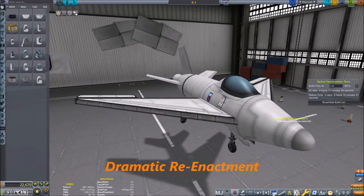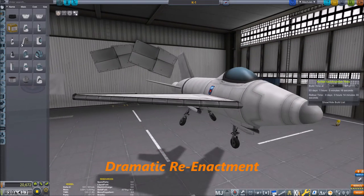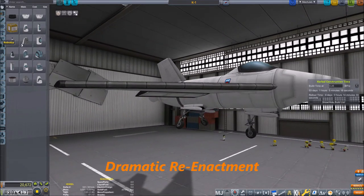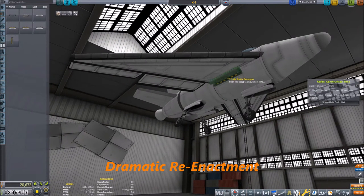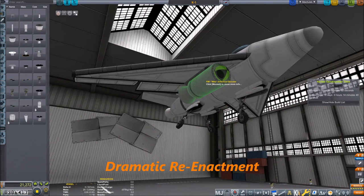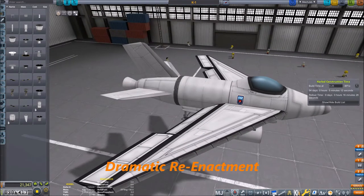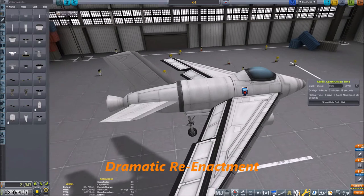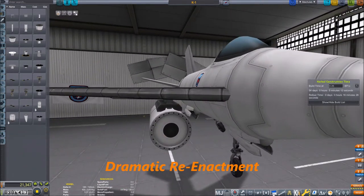What I then did was remove the parachute module and add two shrimp boosters under the wings of the rocket plane. In order to build this with level 1 facilities, I actually had to unlock some more stuff in the tech tree.